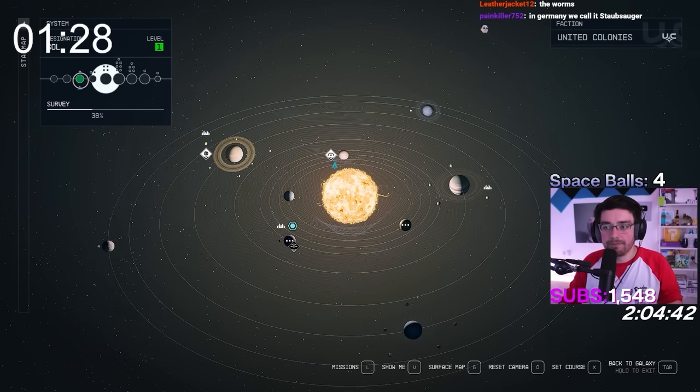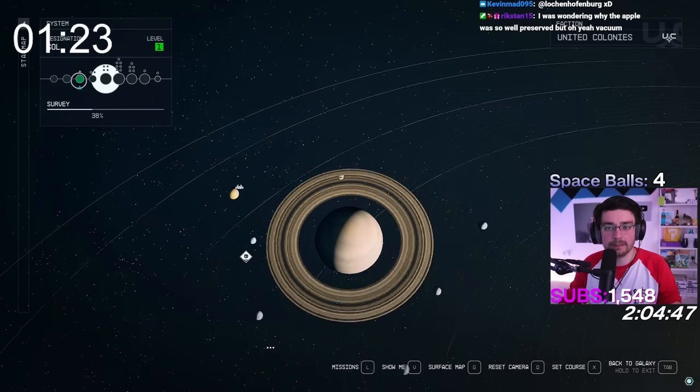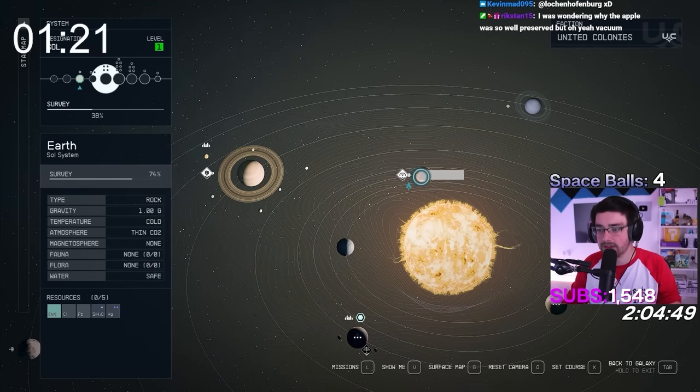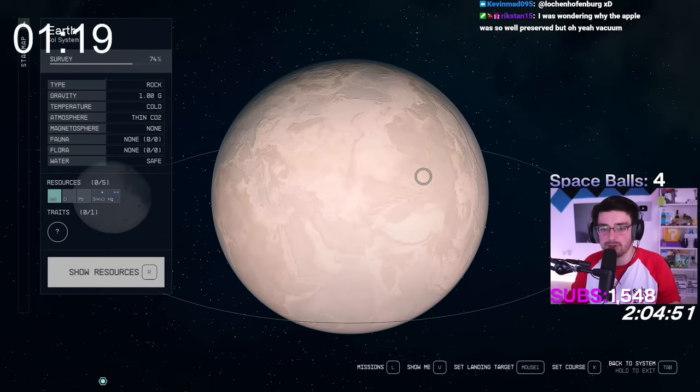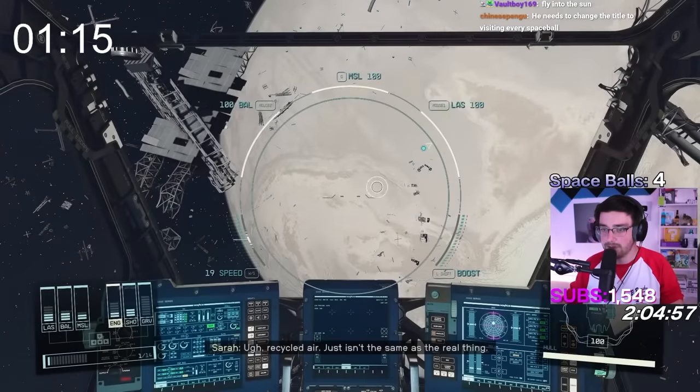As you can see now, I have greened Earth technically, and the moon is lit up. I haven't visited Earth yet, so what I'm gonna do is just visit Earth so it's marked off. I'm gonna land on it, explore something so I can mark it off.